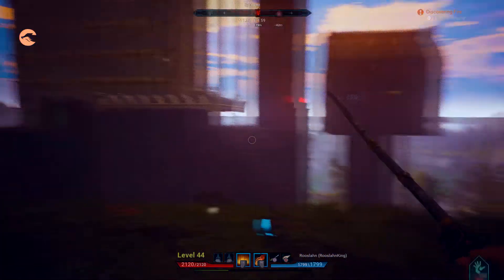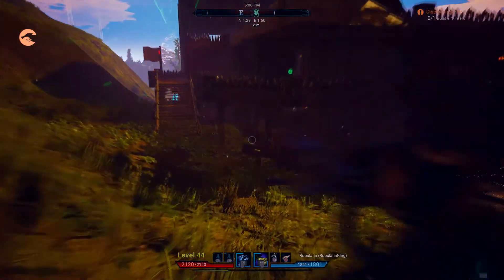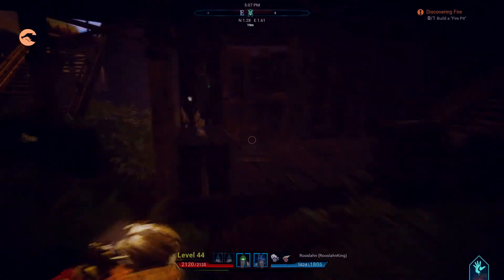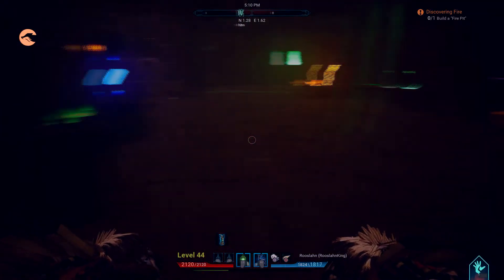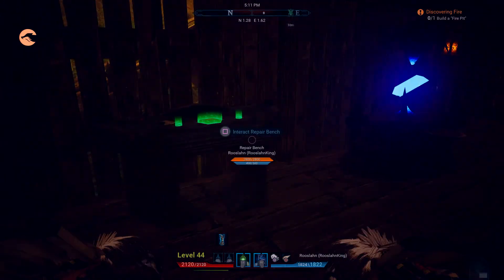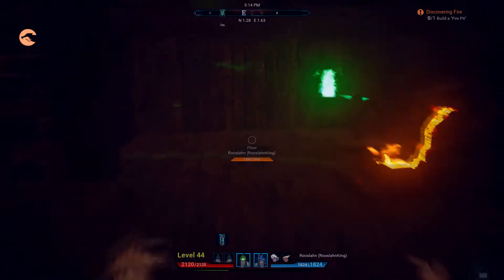Before I show you the fun stuff, let me show you the core of this house — what keeps this place running. This is my work area where I cook, craft clothing, craft spells, potions, metal equipment — pretty much everything my guy is currently equipped with.